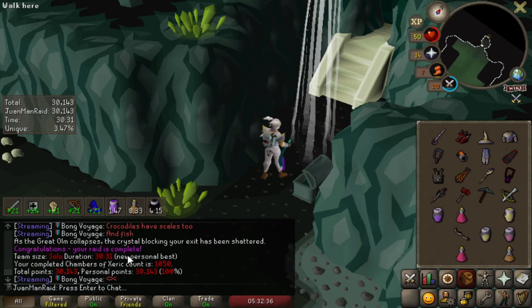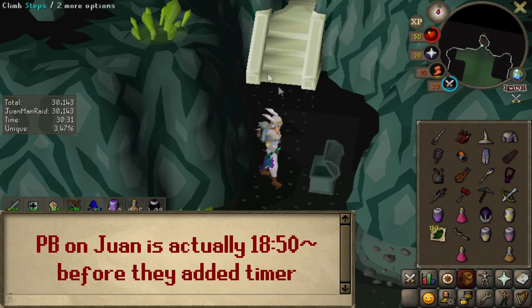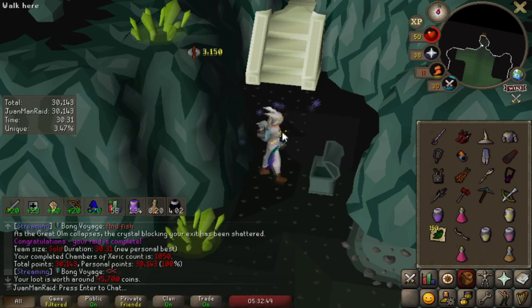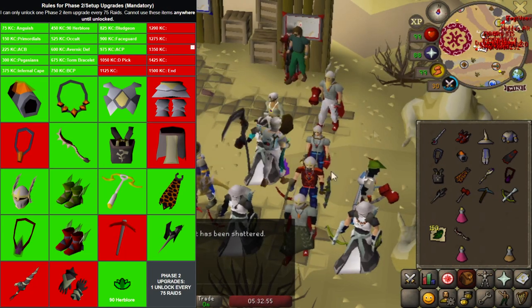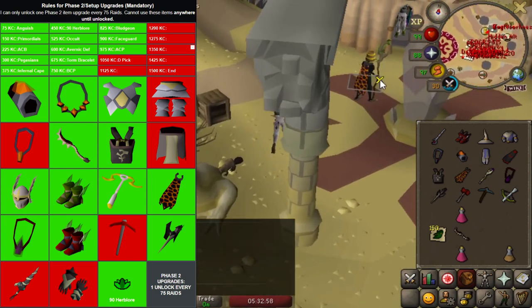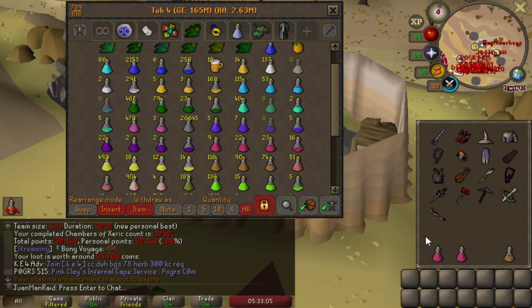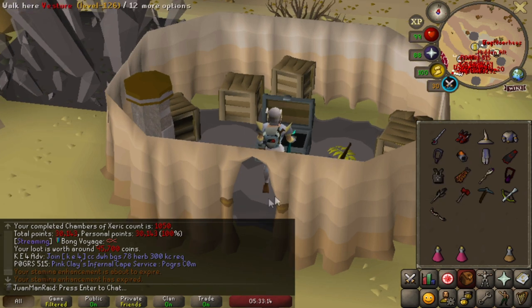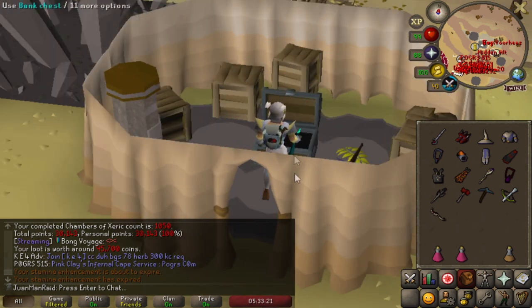Apparently that's my new personal best, so yeah. They also updated raids to have an actual tracker for solos now. Not too bad for the first one back. We are now at 1050, so that means I can unlock my next item — we already set this slot to be Dragon Pickaxe. Going to be working on Venenatis, Chaos Fanatic and Crazy Archaeologist I believe. And as for the next item after that — every time I unlock a new item I have to decide the next one. The next one's going to be Torture. I think it's about time we upgrade from the Fury.